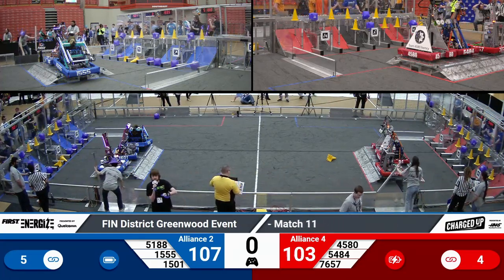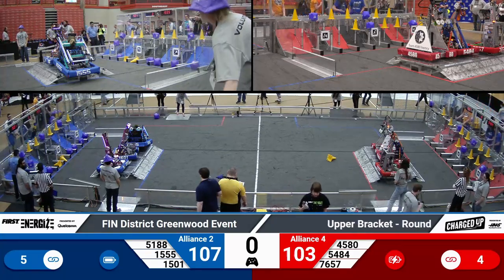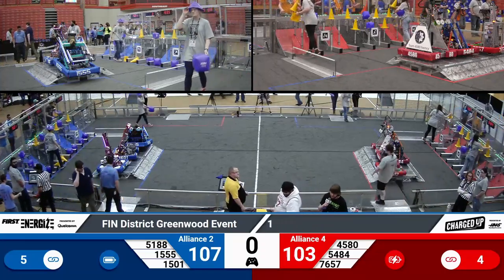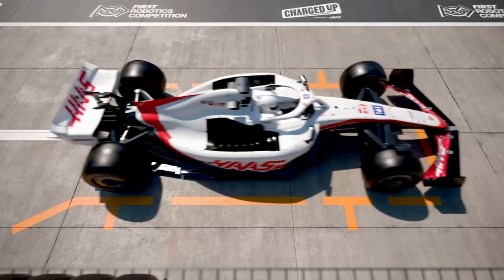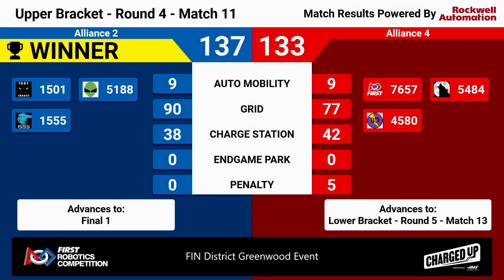This is going to be a very close match, folks. We'll have to see how the scores total up. It's a four-point difference. Here are your scores for Playoff Match 11. Your winners are the Blue Alliance — that's your second alliance. We'll next see them in the finals match. Your Alliance 4 is not out yet. They will move to the lower bracket and compete to maintain their positioning. We'll next see them at Match 13 here at the FIMS District Greenwood event.